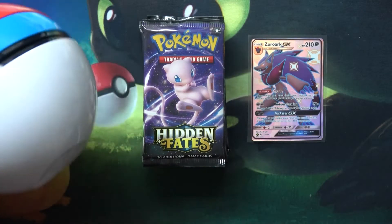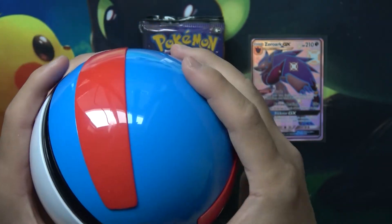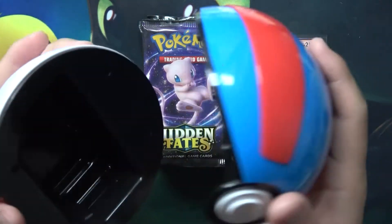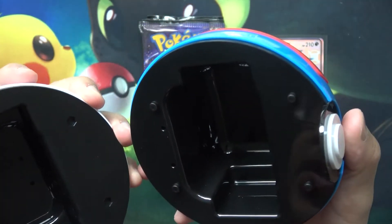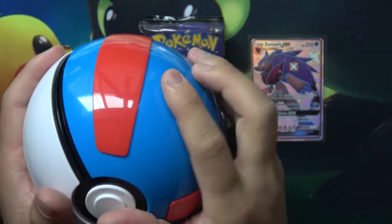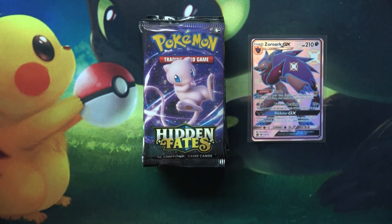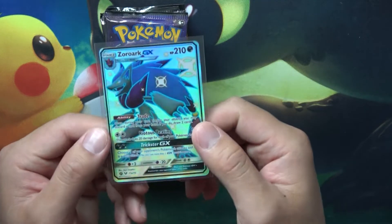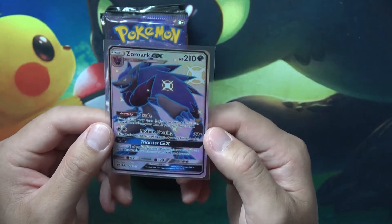I got the contents out — here is the Great Ball, pretty cool. I was messing around with the Ultra Ball yesterday but I don't know if I'd put cards in there; it doesn't feel like they'd stay put or I might crush them. But it's a very cool looking thing, definitely going on the shelf. And yeah, this Zoroark is amazing — the artwork is so crazy, definitely one of my favorites.